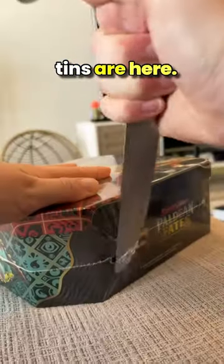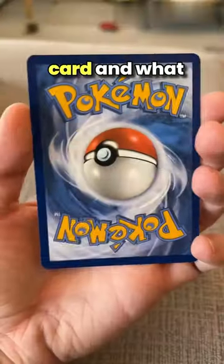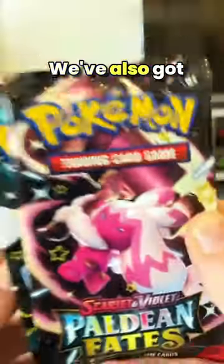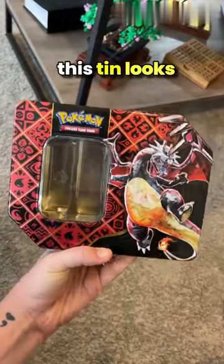Paldean Fates tins are here. Let's open it up and take a look inside. This thing comes with a code card and what may be one of the coolest promo cards I've ever seen — look at that Charizard. We've also got five packs of Paldean Fates in here, and overall this tin looks super cool.